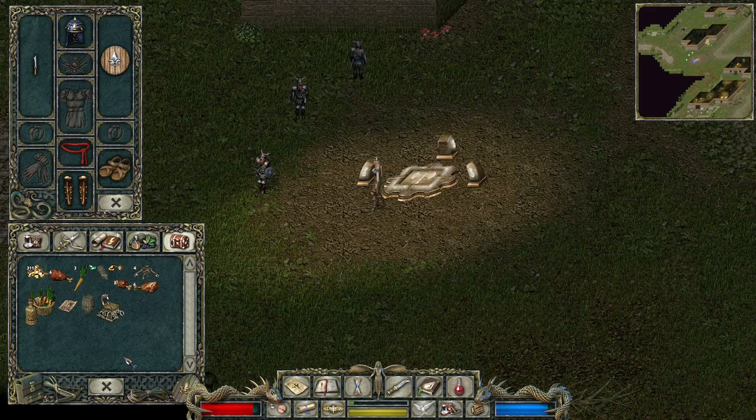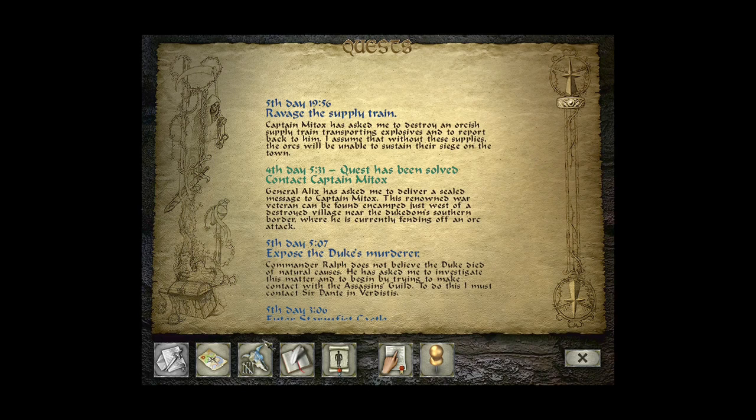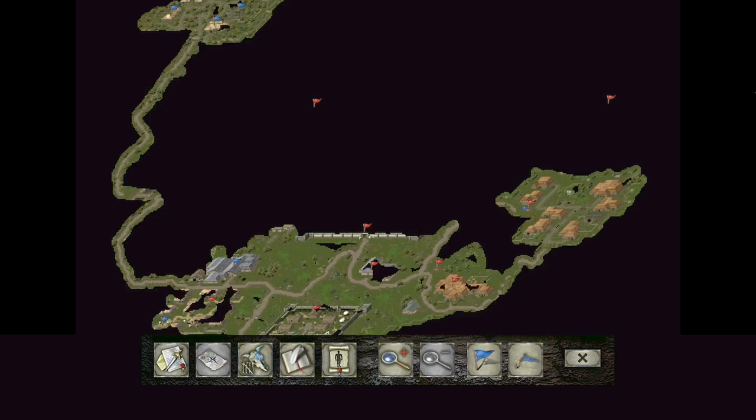We did buy some ale - I think we tried to buy it. I think it might be this large bottle here, or where a bottle of Dwarven Ale - that could be it. But our plan for now is to head north, so I'm going to have a look at our map. That's the quest log. Here's the map.